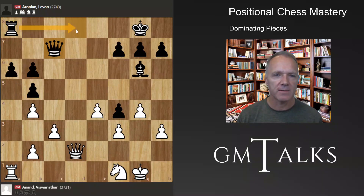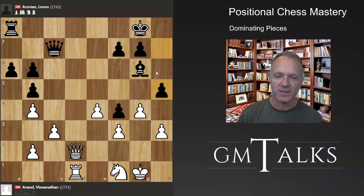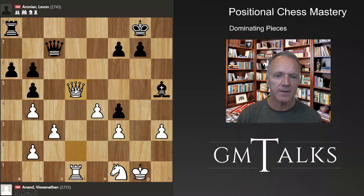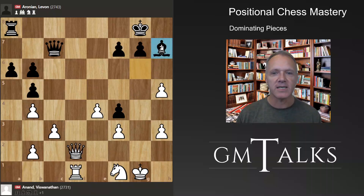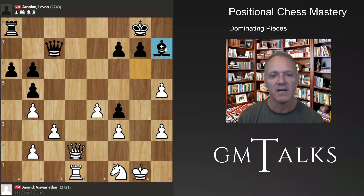Black plays queen c7, preparing a move. White gets in here, and Black needs to be very careful — White is planning queen d6. Black decides to do something with the queen, but the problem is this move leads to: bishop takes h5 runs into queen d5, attacking the rook and the bishop, basically winning. So Black has to go back. h5 was clearly a mistake — from a clearly worse position, things just got worse.